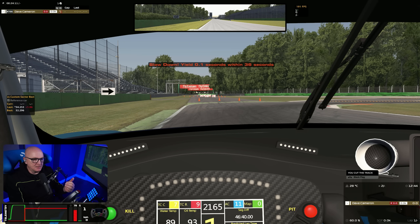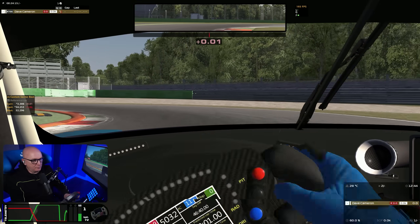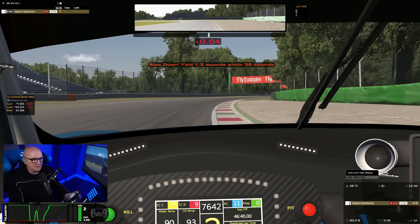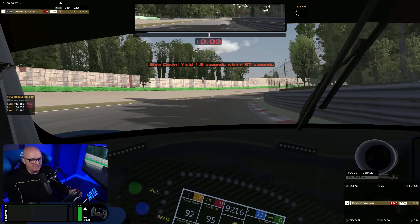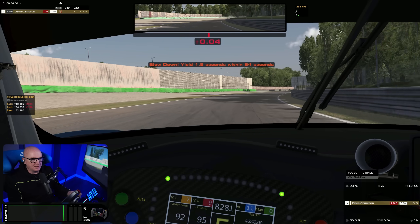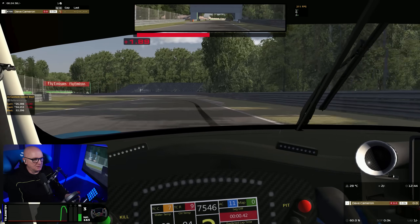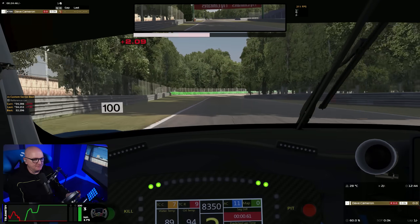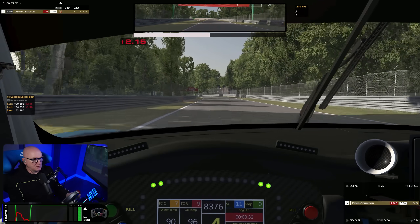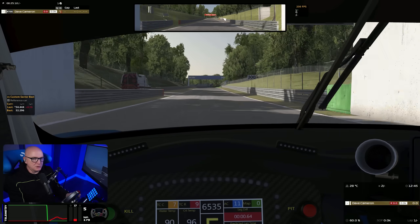So we'll try and bleed off the speed as we approach the second chicane, which a lot of people do. Getting the slowdown every time is the issue — you don't get them when you want them. There we go, 1.2 seconds. We'll accelerate as normal, which a lot of people do. That slowdown's increasing now, so we get off the racing line and try to get that slowdown off before we hit the second chicane. It's off — but of course that messes you up for the second chicane. 54.253 on the last one, now 54.444 — so 2 tenths difference.